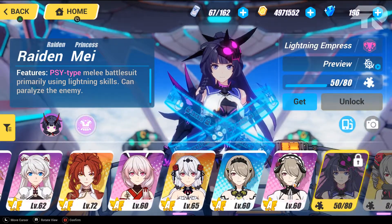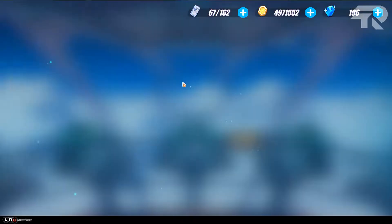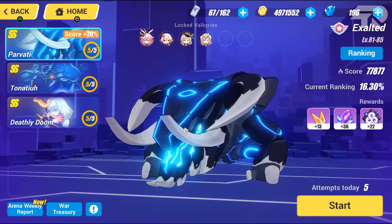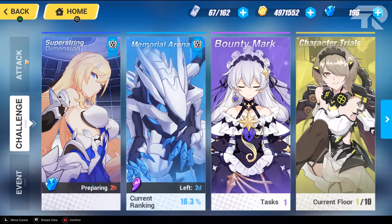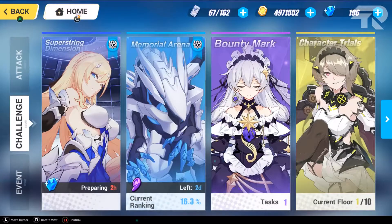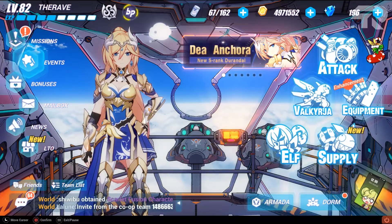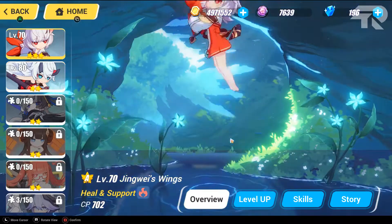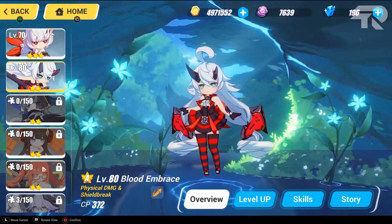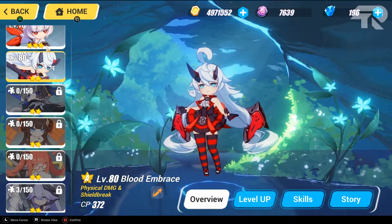Currently I'm grinding Lightning Empress for more lightning support. For my Memorial Arena, it's kind of bad — I'm at rank 16. I was at Agony 3 previously but dropped a bit, so I'm at Agony 2 now — I'll try to rank up. That's all for the account review. For elves, I only have two — the 3-star one and a 2-star one almost at 3 stars. I should try to max out my valkyries first before going for elves.